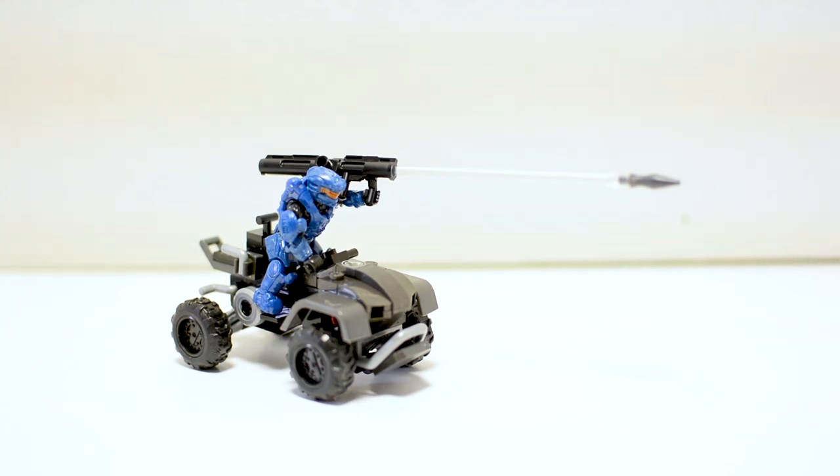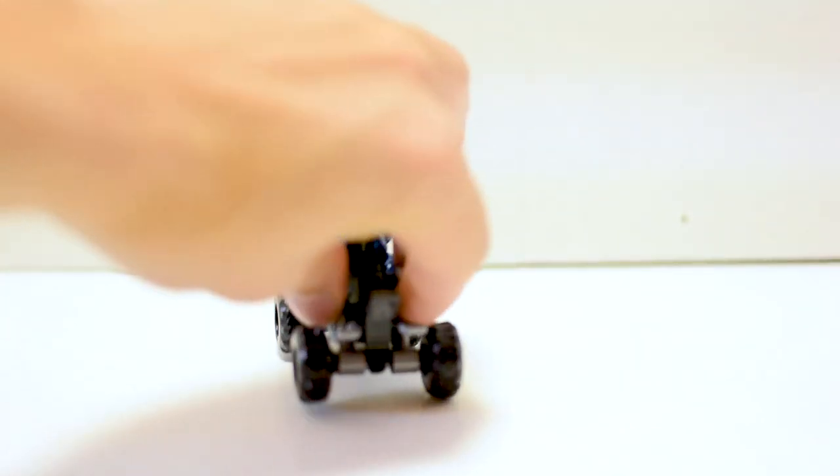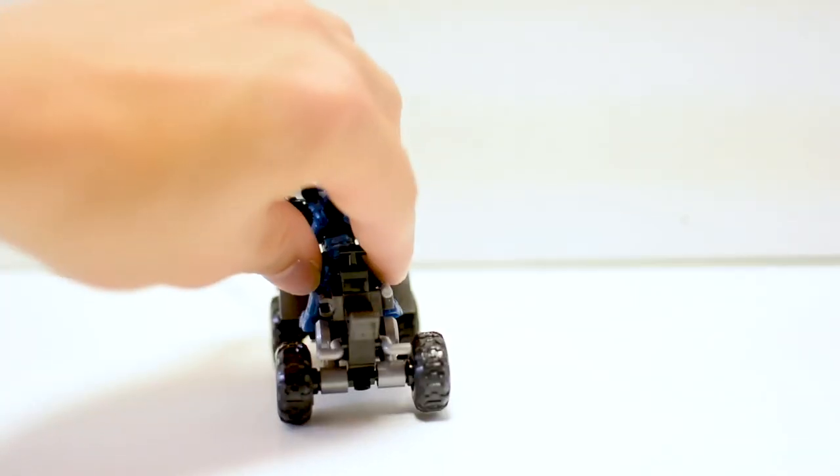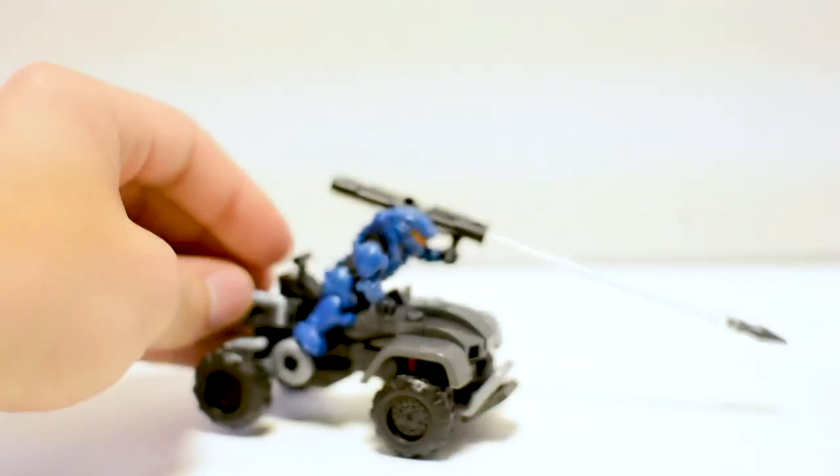Well, there you have it — that is the Oni Mongoose. I was far more impressed by this set than I was expecting to be. That build is really nice; it was a very involved build and I enjoyed it quite a bit. The figure is good — for a lot of people, probably a little on the plain side, but that Enforcer armor looks fantastic and the blue is great. I like the rocket launcher and the clear pole to display the rocket shooting off. Getting a smoke trail out the back would have been great, but that's asking too much for such a small set. I really recommend this set, or even a couple of them if you want a little squad of Oni Mongooses. My only complaint is that the suspension on the back seems to land a little bit crooked — you can see it kind of rocks back and forth — but other than that, this is fantastic.